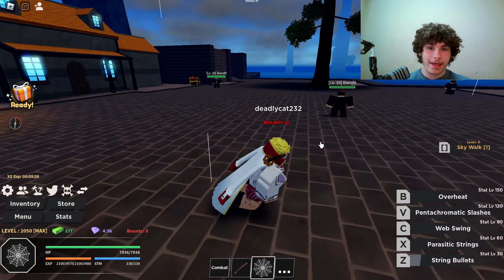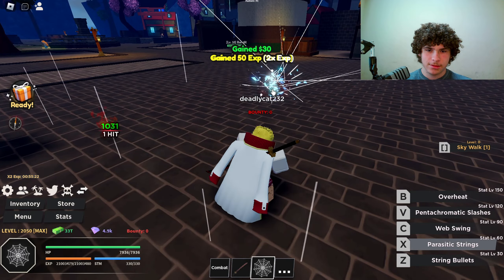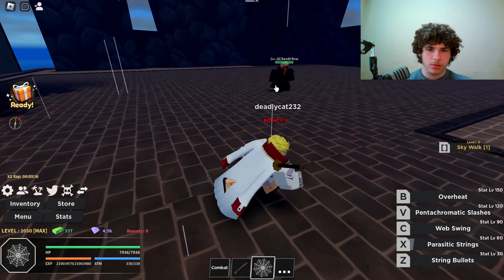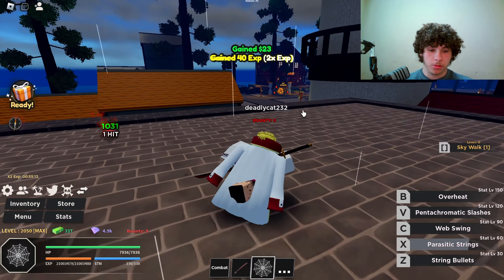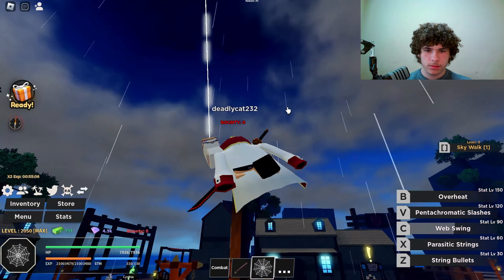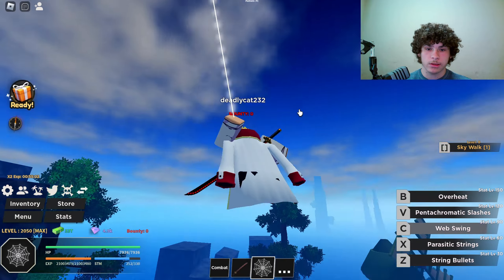Then we have the X ability — Master Recon on that move is 60. I'm going to try that move on the boss. Then we have Web Swing, 90 Master. I believe it's just a mobility move — so it's just like Bloxerts, but this one has a quicker cooldown so you can spam it.